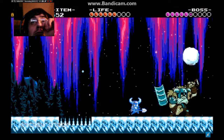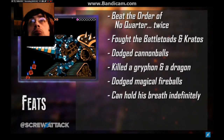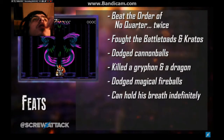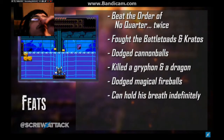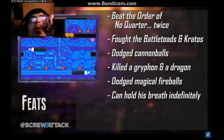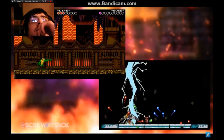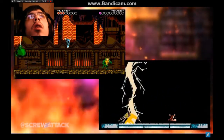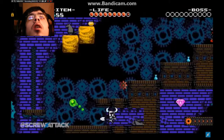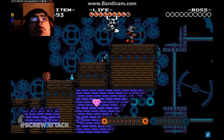Good job! No wonder Shovel Knight was able to take down the entire Order of No Quarter, including a giant steampunk mech and the Enchantress herself. He's also stubborn enough to hold his breath underwater for an impressively indefinite amount of time, and he even held his own against the Battletoads and Kratos in the upcoming God of War. What the hell - really? That's awesome! If you sell enough games, you can get anybody.